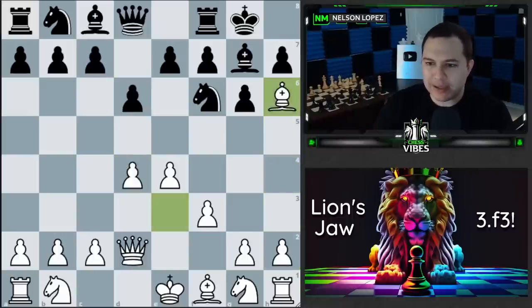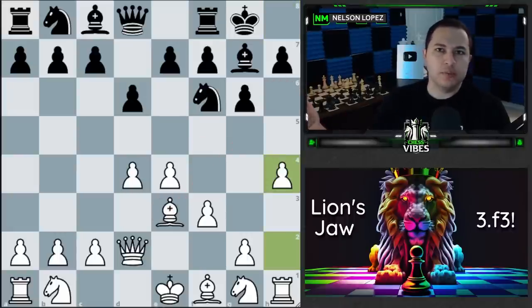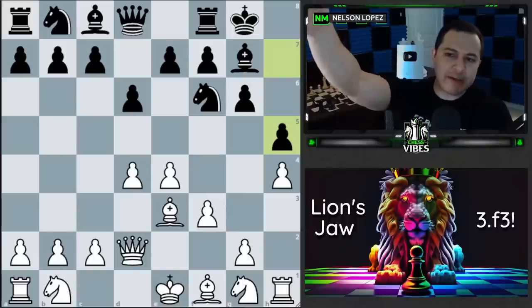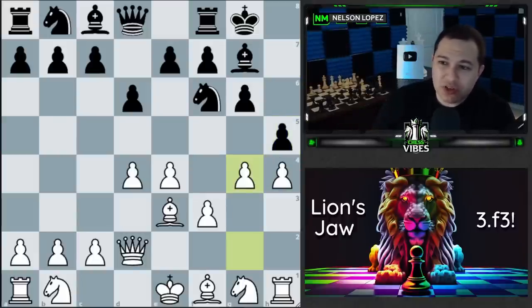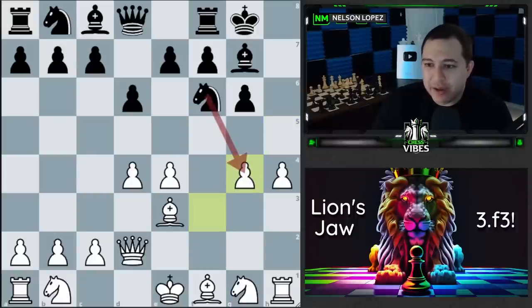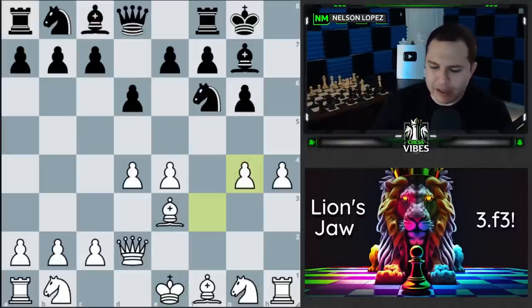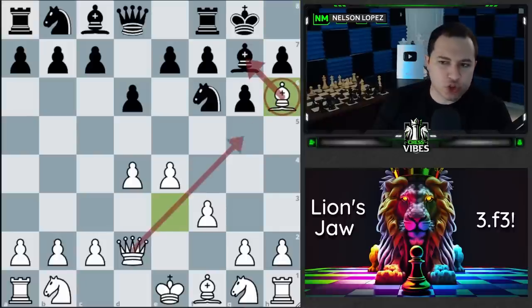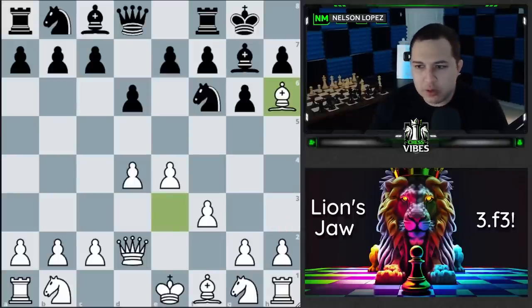Another important point: when we played bishop to h6, we're not only going for the trade — we're also blockading the h-pawn. So if black tries to play h5 to stop our attack, saying 'I know what you're going to do and I'm not having any of it,' this is actually pretty annoying because if you try to play g4 and bust everything open, they can take and the knight and bishop get involved, leaving our king a little exposed. So by playing bishop h6, we've got the h-pawn blockaded and they can't stop our attack.